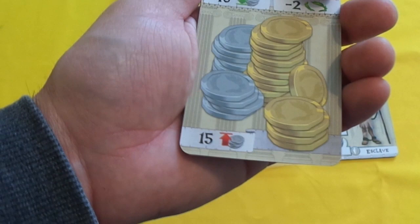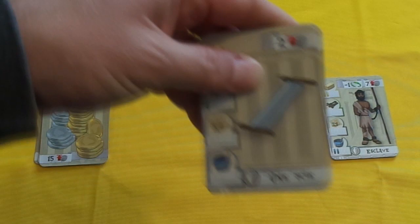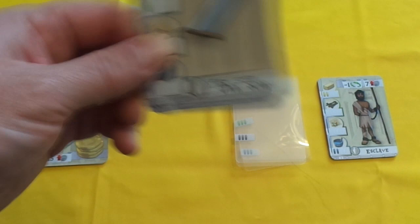Another investment you can make is you can buy a tool. You immediately pay 2 coins and then choose whichever tool is remaining — you have a saw which gives you a plus one on wood, an easel, a hammer, and some paint, all giving a plus one. You can then use these tools with one of your workers by sending a worker with a tool, which gives you the immediate benefit of that tool.